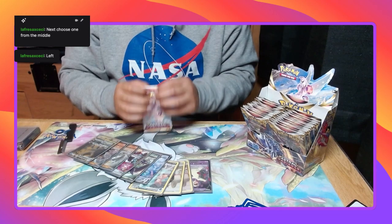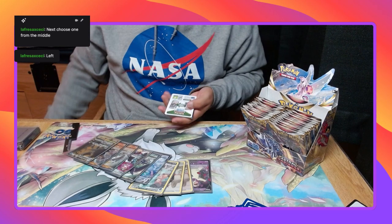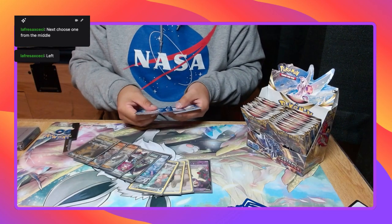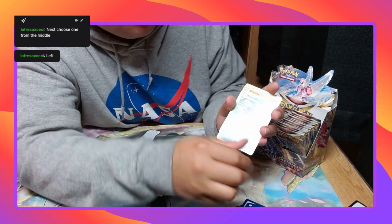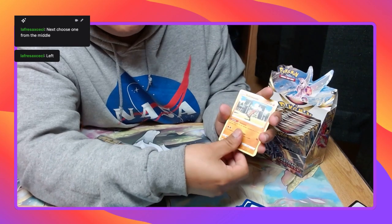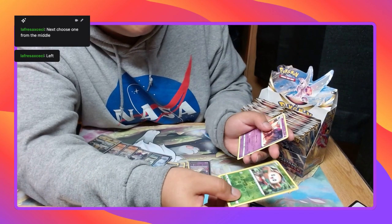Lucky! Water Energy, Whiscash, Cranidos, Golduck, Hoothoot, Kricketot, Sudowoodo, Combee — I see something — Drifloom, Reverse Hollow Rowlet, and my imagination.